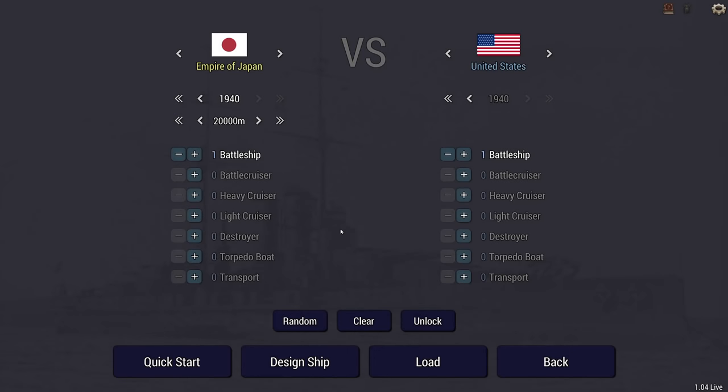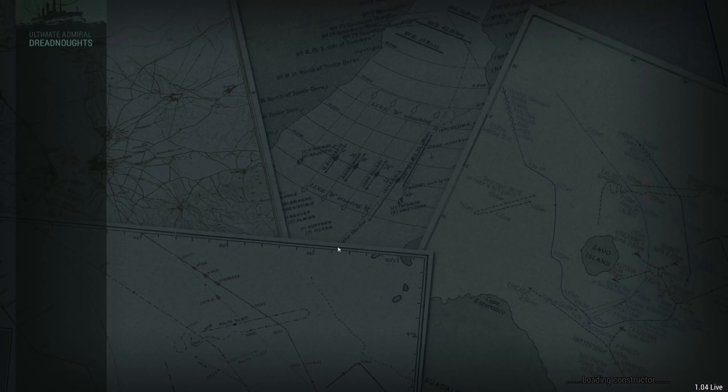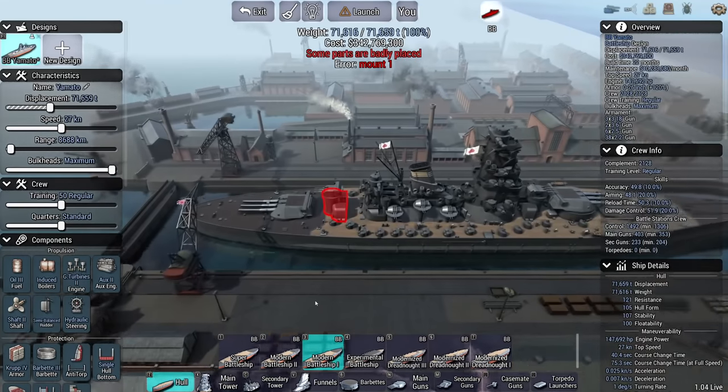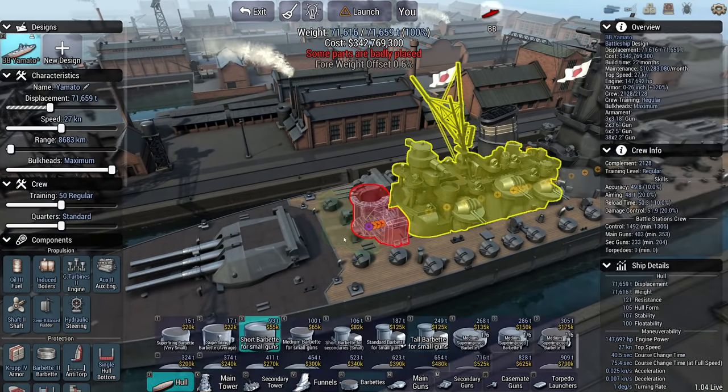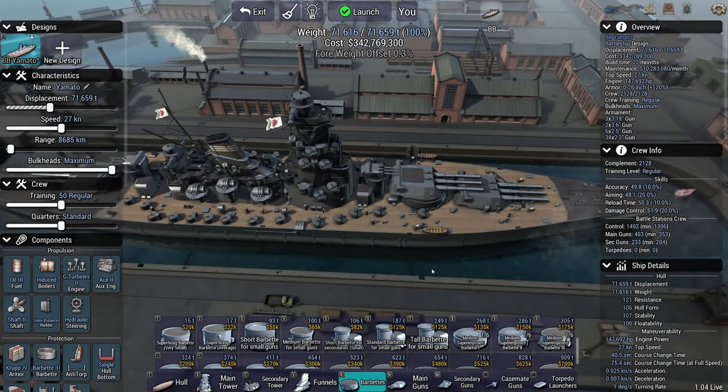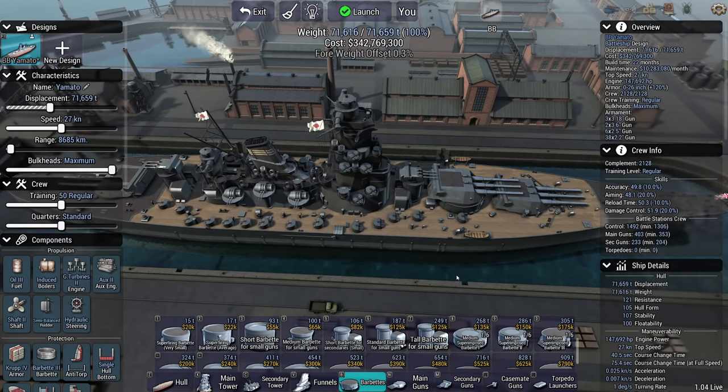Welcome back to the legendary encounters episodes. Today I'm talking about the legendary encounter that never happened between USS Montana and Yamato. These guys are fairly evenly matched for displacements, so let's have a look at some of these ships. They won't be entirely historically accurate - that is sadly very difficult to do in this game - it is going to be historical-esque.